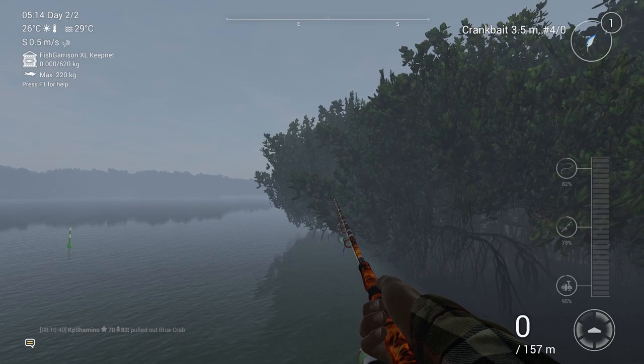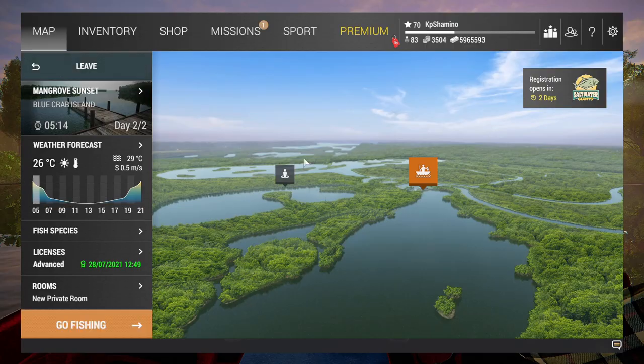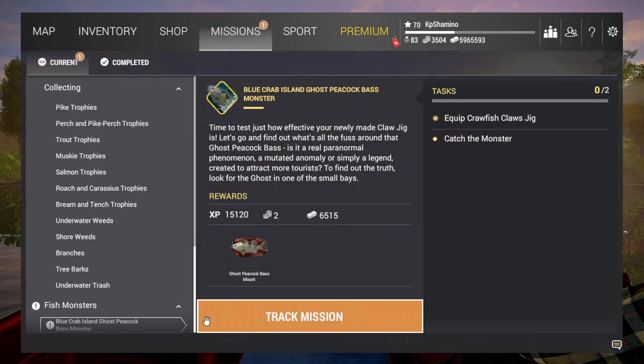Let's have a look at what we need to do now with the quest. We did the quest and I hope we get another quest — why isn't it popping up? Because we need to come over here. The quest says: 'Time to test just how effective your newly made Cloud Jig is. Let's go out and find out what's all the fuss around that Ghost Peacock Bass.'